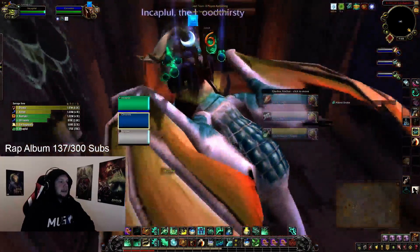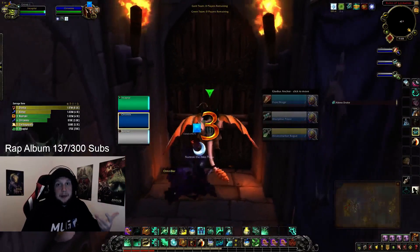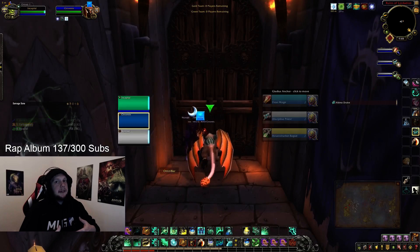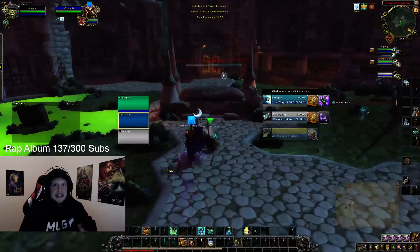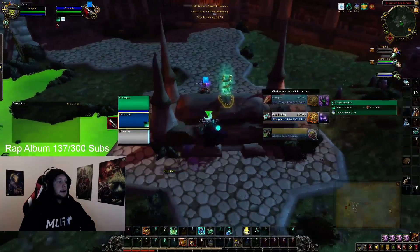Versing Mages is likely to be the most difficult matchup for a Mistweaver. Fortunately, in the composition I've crafted here with an Elemental Shaman and a Shadow Priest, I bring in a lot of utility to break up that crowd control, and I found this composition to be quite easy, frankly, as a Mistweaver to heal. You can get a lot done and have a lot of fun with it, and I would recommend it.